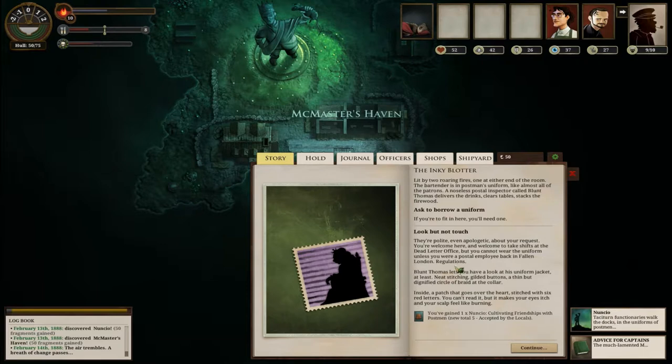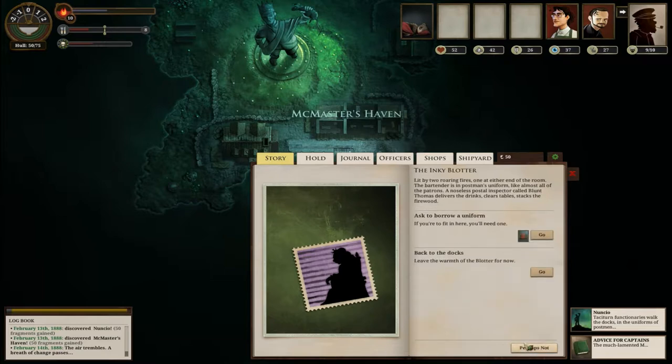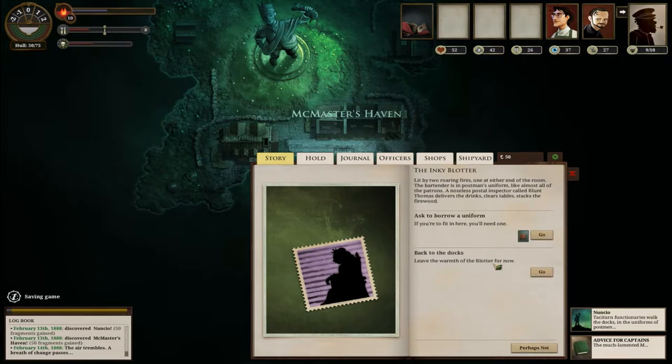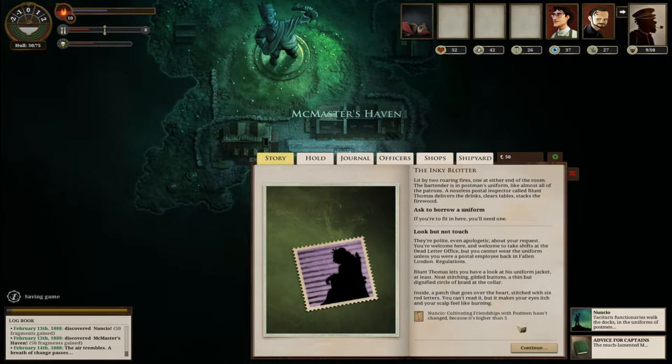We cannot wear the uniform unless we were a postal employee back in Fallen London - damn. Blunt Thomas lets me have a look at his uniform jacket at least - neat stitching, gilded buttons, a thin but dignified circle of braid at the collar. But we're accepted, that's nice. Can I just do this again? Yeah, we can just keep getting favor with them basically.